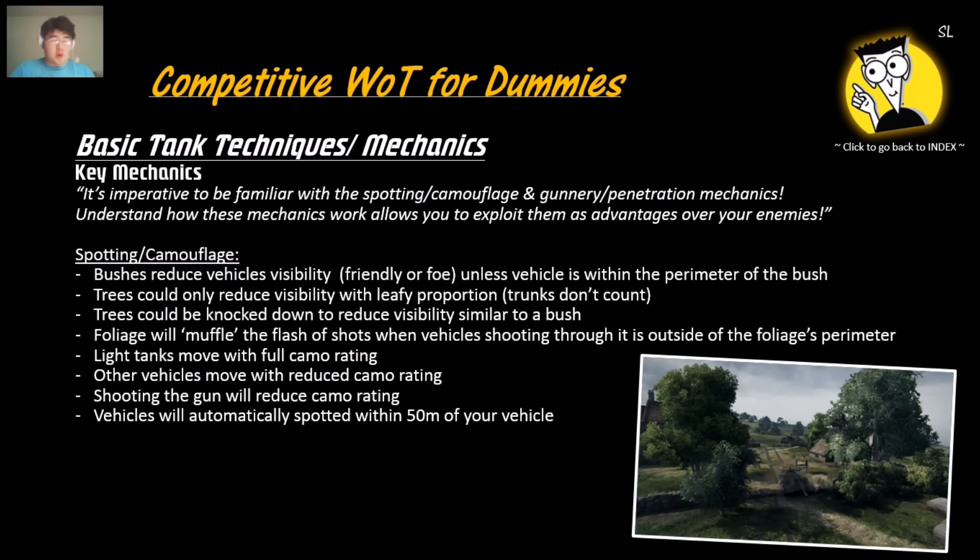One of the most important factors of the game is the spotting and camouflage mechanics. Bushes reduce vehicle visibility — friendly or foe — unless the vehicle is inside the bush. Trees do the same but only with the leafy portion, not the trunks; knock down trees and they become bushes. Foliage muffles your shots like a suppressor only if the vehicle is shooting from behind the bush or tree — shooting from inside negates the muffling. Light tanks move with full camouflage rating; other vehicles move with reduced camo. Shooting on the move reduces camouflage rating. Vehicles automatically spot each other within 50 meters.